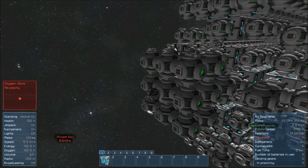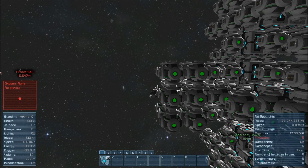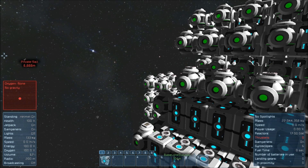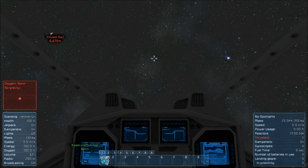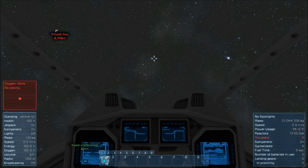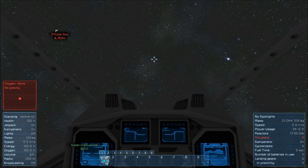I have no thrusters, just a few gyroscopes. Let's go ahead and get this jump drive going. It will only push me 56,700 kilometers. Let's go ahead and do that — let's see where that brings us.